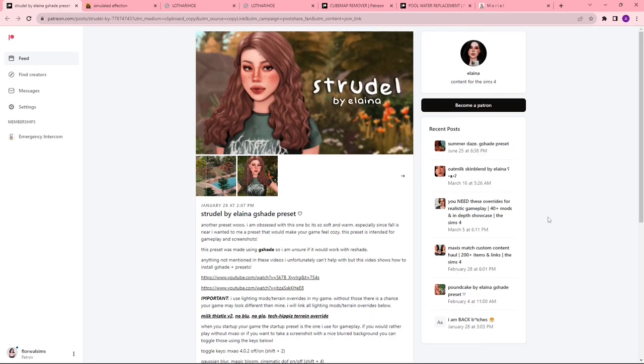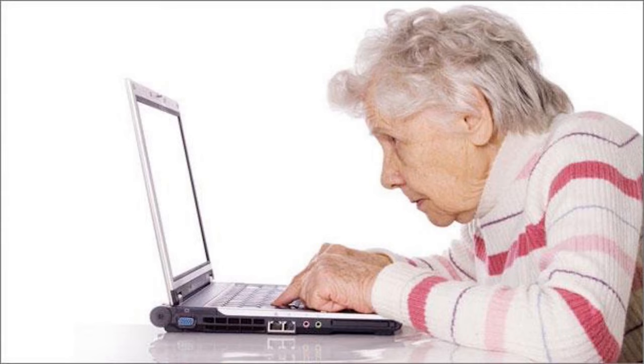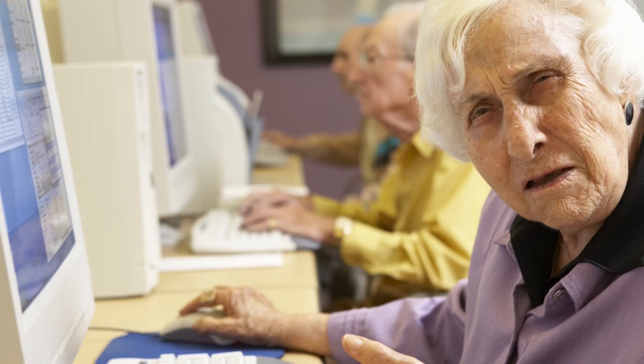Up next, we have the G-Shade preset that I use. I get asked all the time what I use, and this is always the answer. Elena is gonna have to pry Strudel from my cold dead hands because I've never found a G-Shade preset that I like more than this one — I always go back to it. Elena is really good at making G-Shade presets. Just so you know, if you have any G-Shade questions, I am not the person to ask. All I know how to do is install the presets, tweak MXAO, and turn on the depth of field thing for screenshots sometimes.